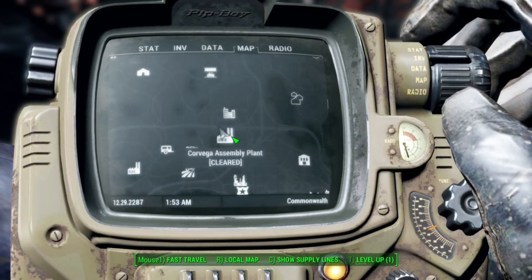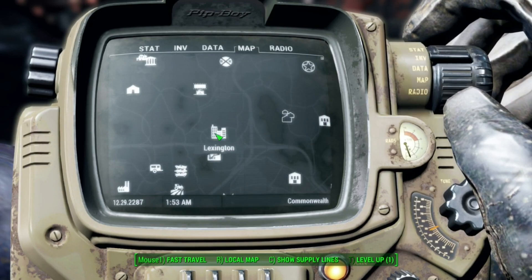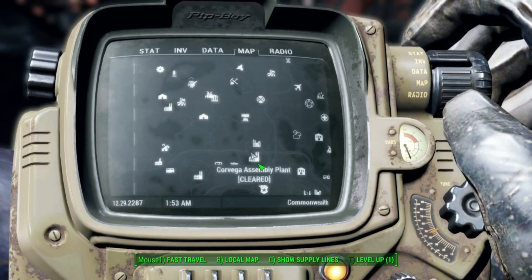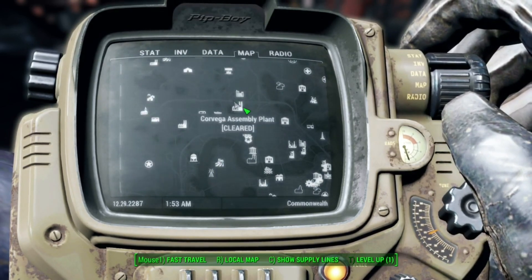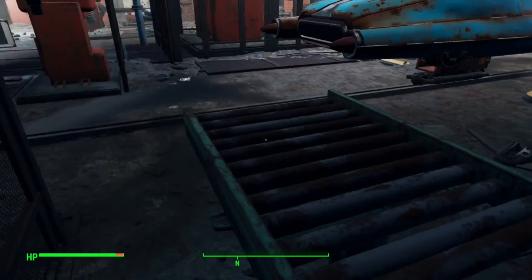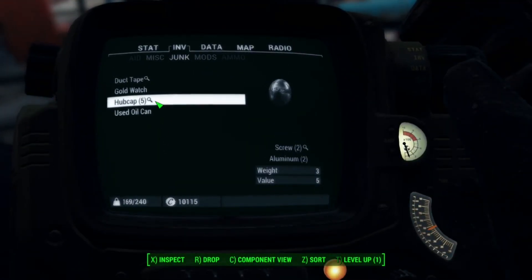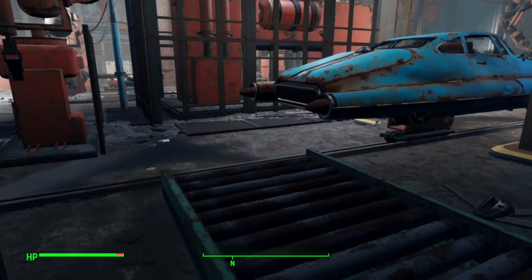The next place you can find a lot of aluminum is the Corvega Assembly Plant, located to the south of Lexington and to the southeast of Sanctuary Hills, just above College Square. Once you get inside, at the very top you can find hubcaps that give you 2 aluminum and 2 screws a piece, and there are 5 of them at the top.